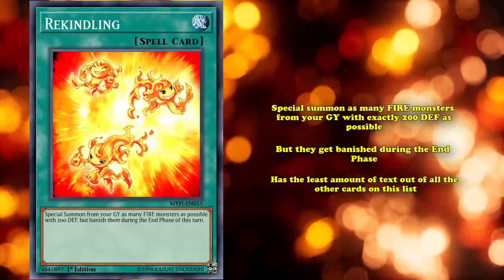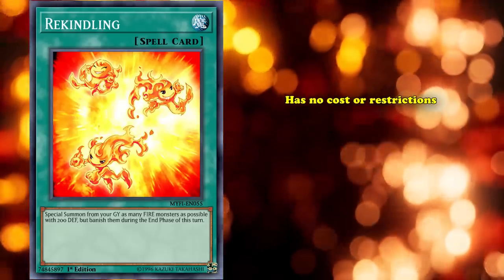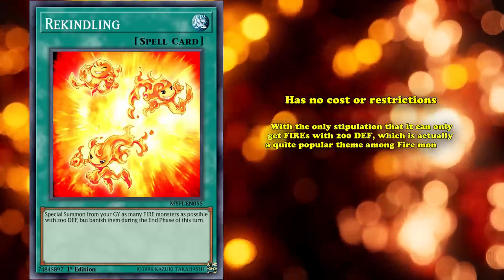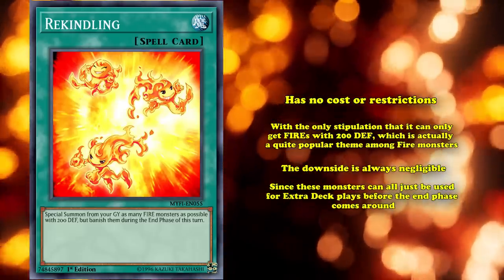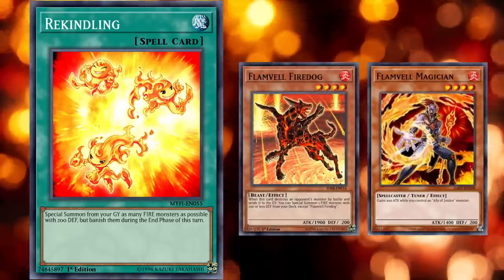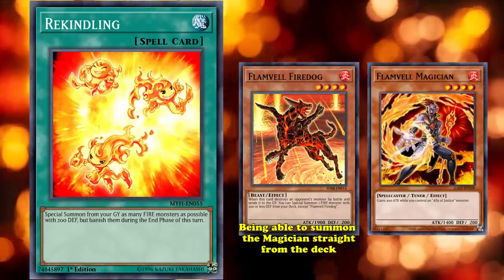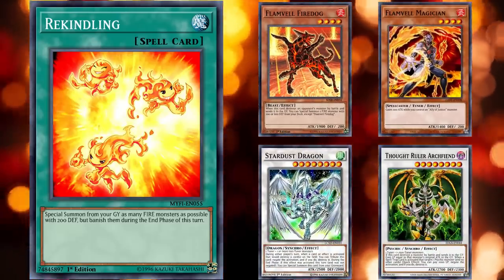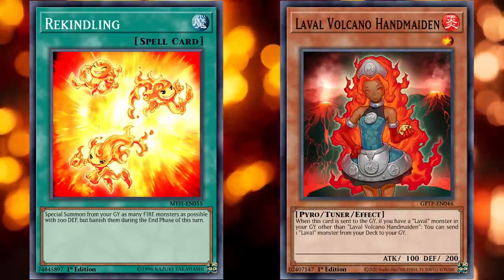With the least amount of tax out of all the other cards on this list, Rekindling was the closest we'd get to Soul Charge before that card came out. Rekindling has no cost or restrictions, with the only stipulation that it can only target fire monsters with 200 defense, which is actually a quite popular theme amongst fire monsters. The downside is always negligible, since these monsters can just be used for extra deck plays before the end phase comes around. People have made several attempts at making Rekindling work. The first of which was together with the Flame Veil engine. With Fire Dog and Flamvell Magician both being targets, as well as Dog being able to summon the Magician straight from the deck, you got access to a powerful single engine. Being able to get level 8 Synchros off of a single card with either Rekindling or the Dog gave this deck a lot of explosive power. Later on, we'd see Rekindling being used as a payoff for Lavals, being able to foolish a ton of fires with 200 defense into the graveyard very quickly. With this card, a line needed to end on a Shooting Quasar Dragon in an age where no deck was really equipped to deal with it.